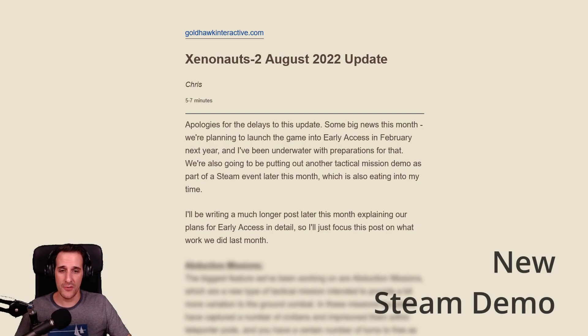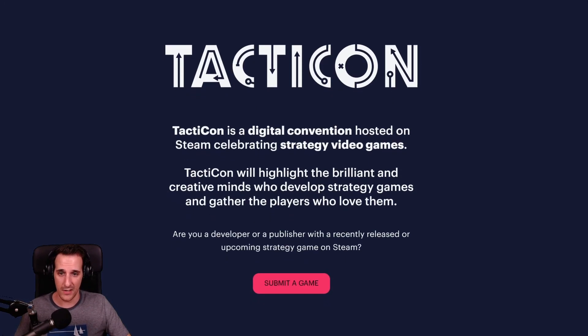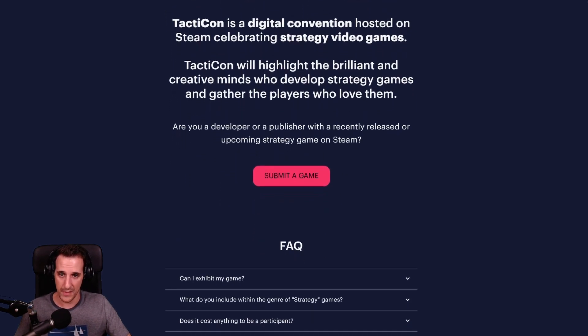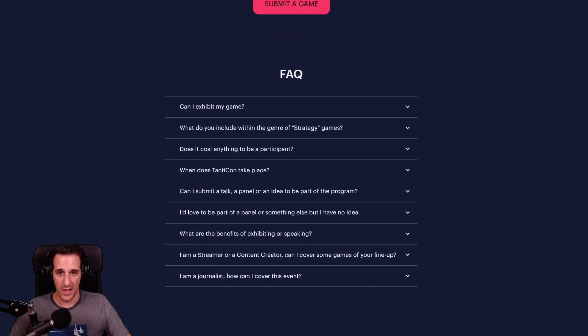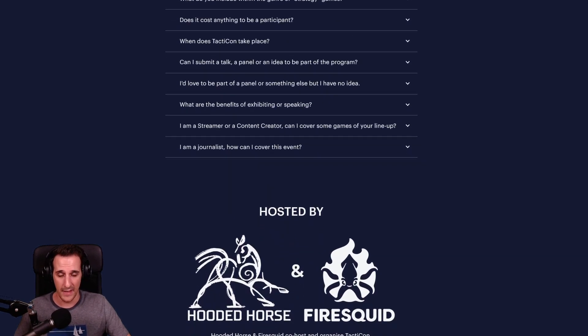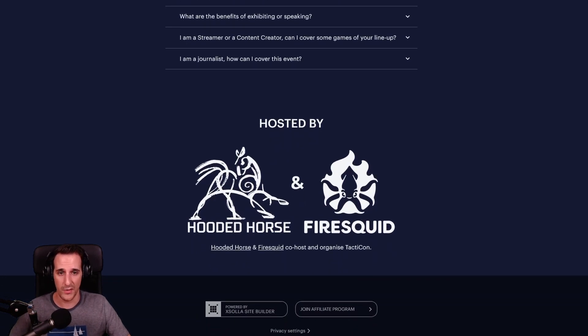Second thing: a new Steam demo. There will be a Steam event later this month in which a new demo will be available to play. We didn't get from the developers which event that will be, but I do know of an event named Tacticon that will take place between the 22nd and the 25th of September. Since we're dealing with the strategy genre here, I wouldn't be surprised if this was the event they were referring to in the post. I'll link the Tacticon event information also in the video description for you to check out later.